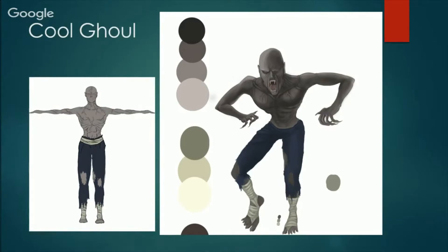This is the Strix — he's kind of like a vampire owl man, it's really cool, I like him a lot. This is some of the concept art for his head, and his turnaround poses are also being worked on. The model was started by Michael.